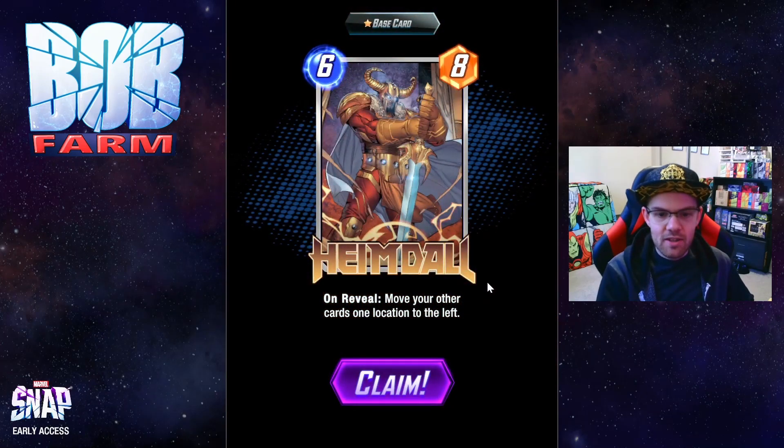First up is Heimdall. On reveal, move your other cards one location to the left. This synergizes with the movement cards, but can also just be a surprise 6-cost card where your opponent thinks they know where the power on the board is, and everything gets shifted and can win some games by surprise.